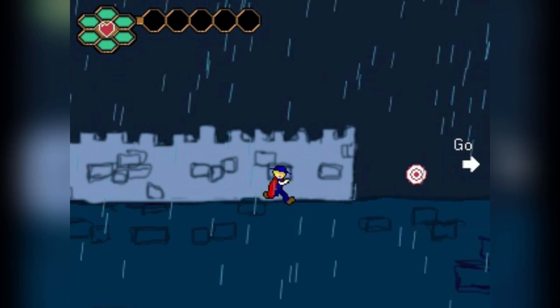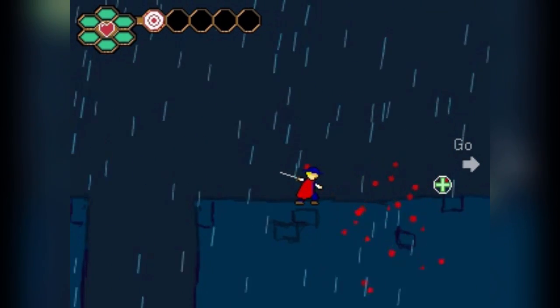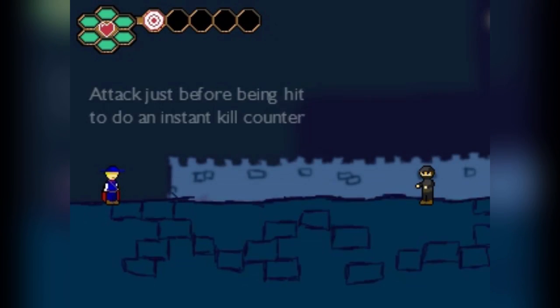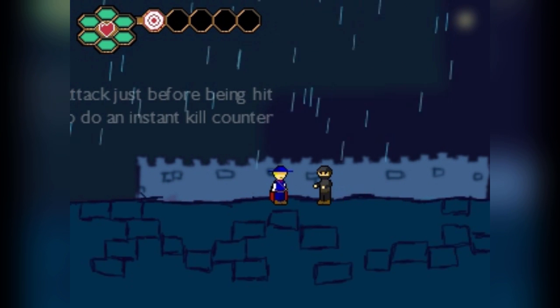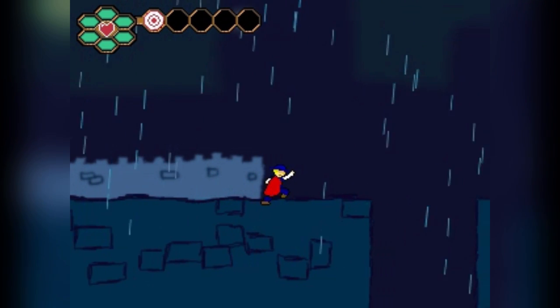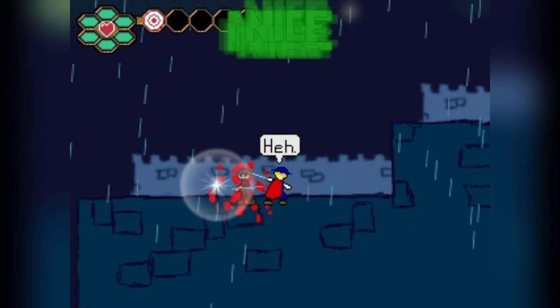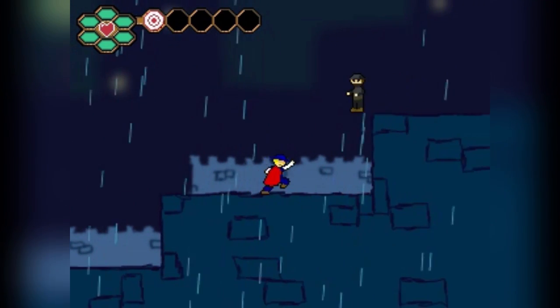As we make it to the roof here, we're introduced to the combat mechanics. You can press Z to block and press X to attack. And as you can see, you can also jump with the up arrow. Now, as that text demonstrates, if you attack just as an enemy is attacking you, you get a parry attack — or a counter attack, as you can see there.